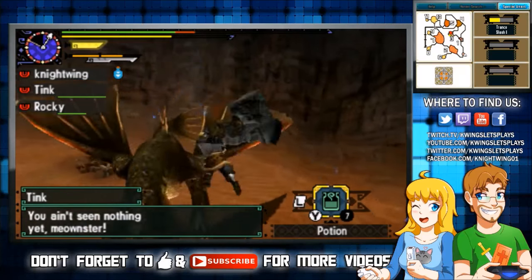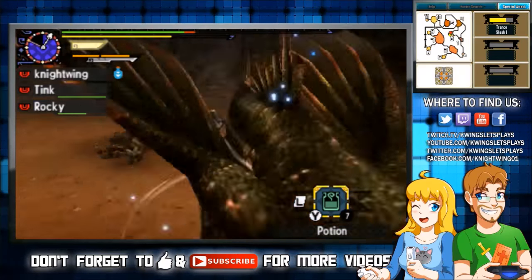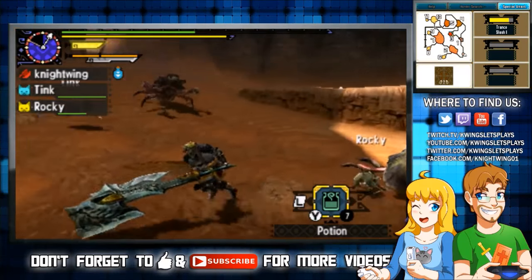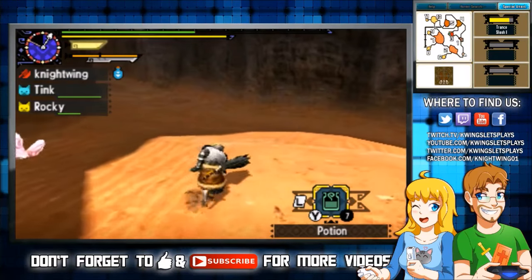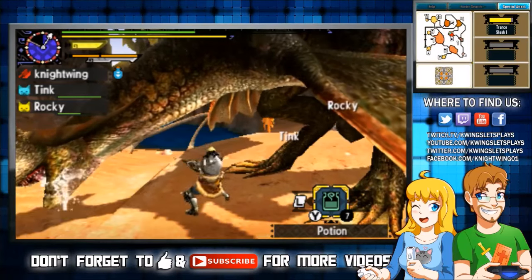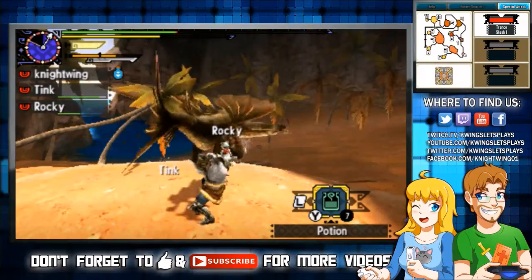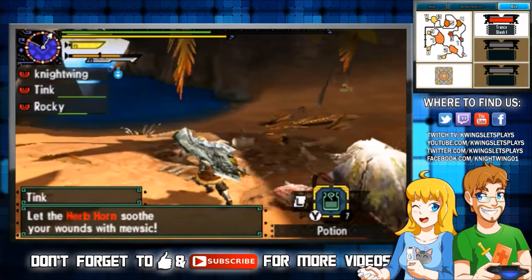I played several of the other Monster Hunter games but we never got to a point where we could record it — it was already old by then. I made the game difficult by not using the weapon most people recommend. A lot of people recommend the sword and shield for beginners. I really like the insect glaive, but it's one of the longest weapons to upgrade. The switch axe looks horrifying but it's not that much of a pain to put together — you can get a lot of parts from other monsters and upgrade it to around 120 or 130 strength in about four hours.